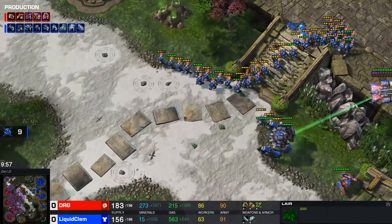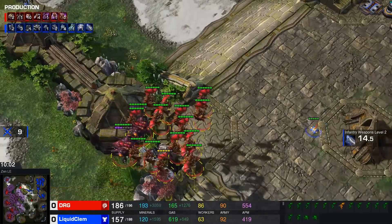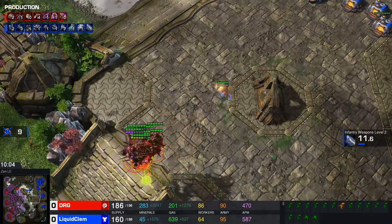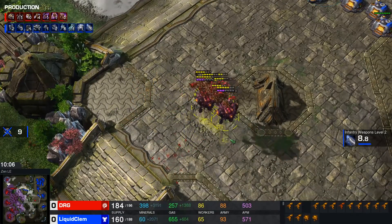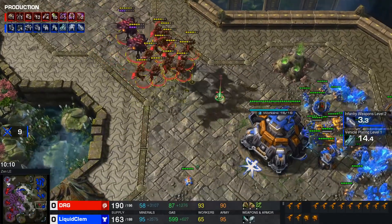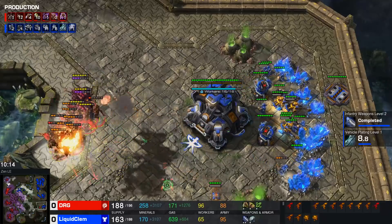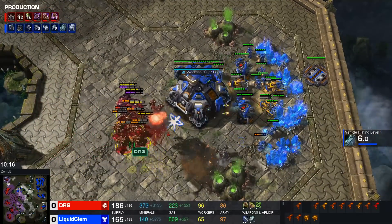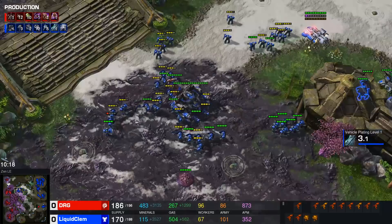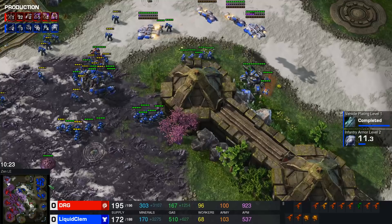This was an okay defense from Clem. He's ready on the fourth base for the mutalisk — there are mines tactically spread across the map. DRG is making sure maximum splash efficiency is used. One mine does get a hit off; good micro there by Clem attempting to pull it back. I think Clem might be a little bit overly aggressive here.